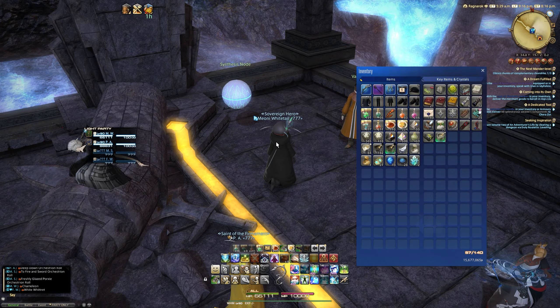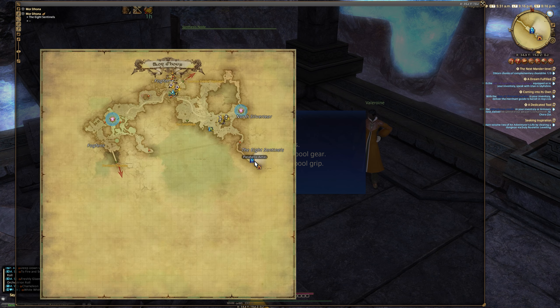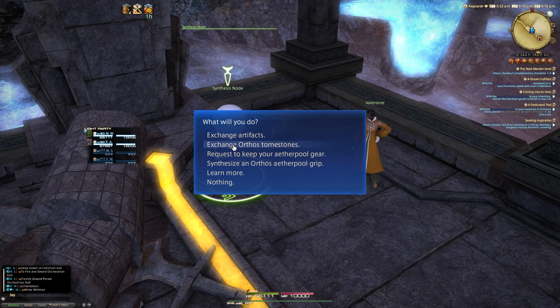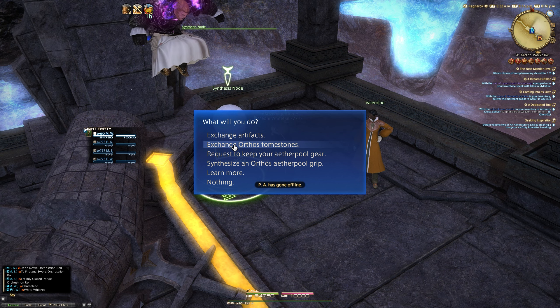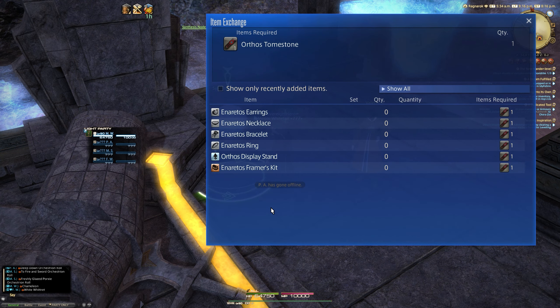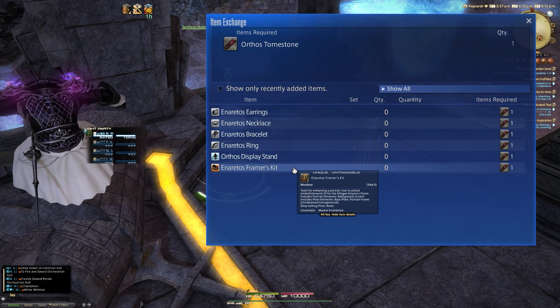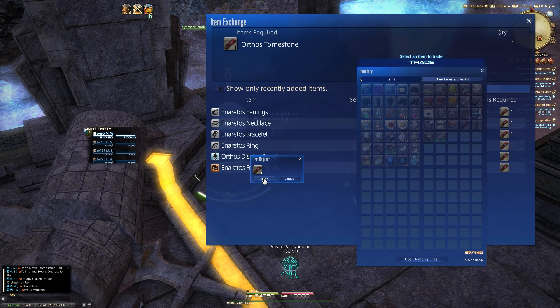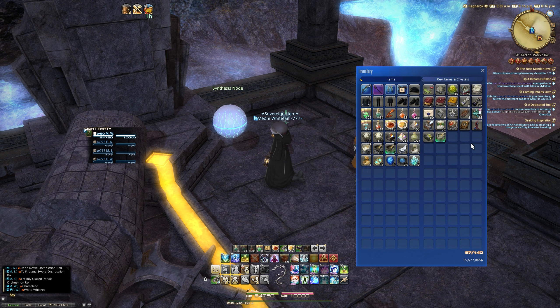Specifically, we're going to be looking at one of the rewards today: the Framer's Kit. If we come over to the Synthesis node just outside of where we would normally queue, which is in Mor Dhona near Crystal Tower itself, to the left you'll find the Synthesis node — a little guy that you can exchange your Tomestones with. Tomestones of Orthos can be obtained from clearing all 100 floors of Eureka Orthos, and you can exchange the Tomestones you get at the end for any item you wish.